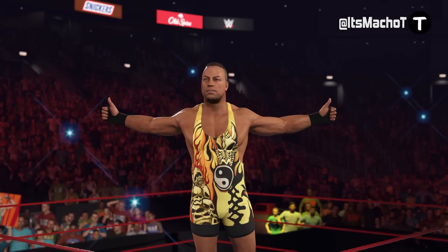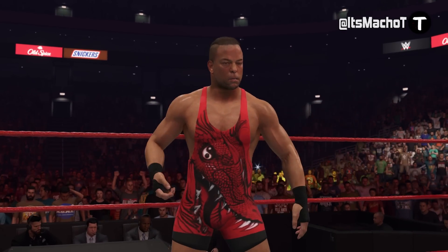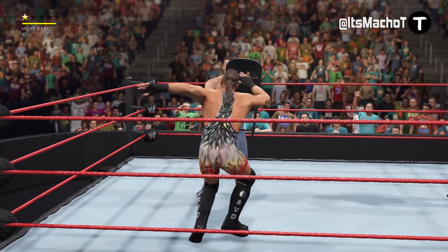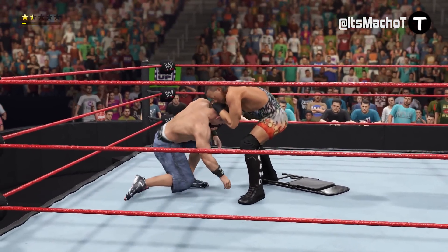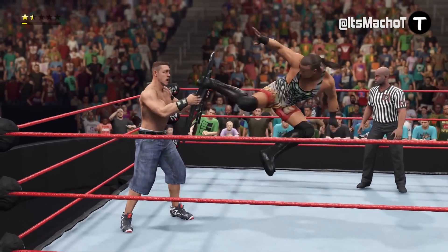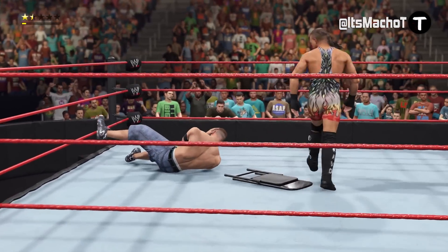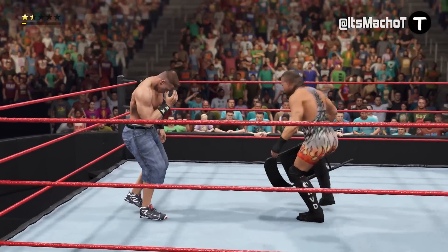The first thing I did with RVD was beat up John Cena and download some awesome attires for him. The Van Daminator is back in the game — it's usually in the game when RVD is included. This time it's unique to RVD; you cannot assign it to anybody else. In any no-DQ matchup with a chair nearby, pick it up, walk up to the opponent, and do a heavy attack — that's X on PlayStation and A on Xbox.